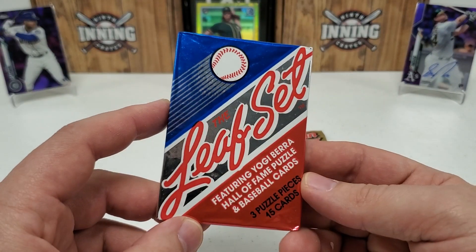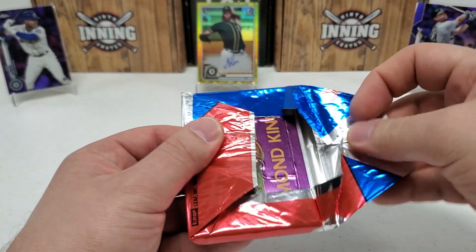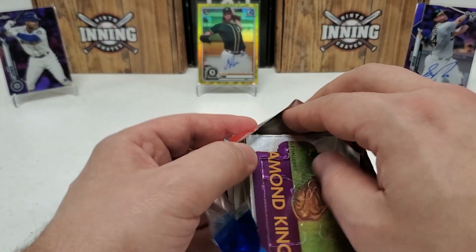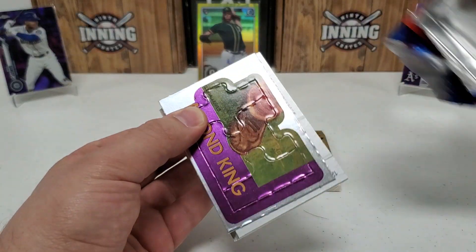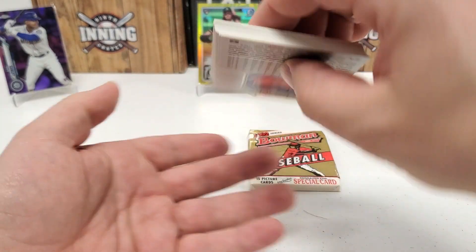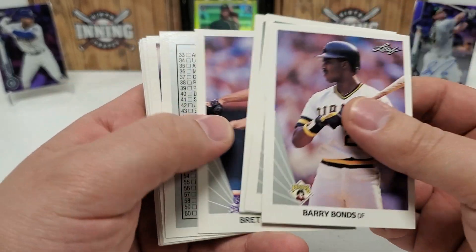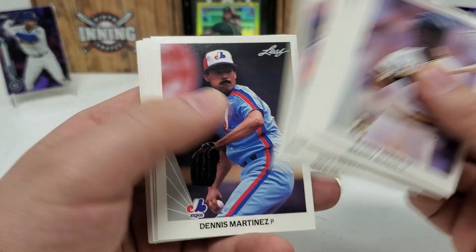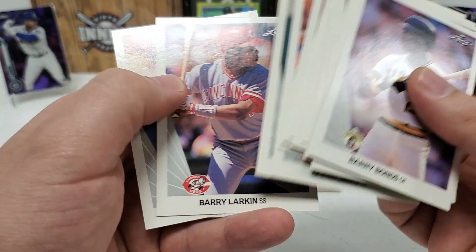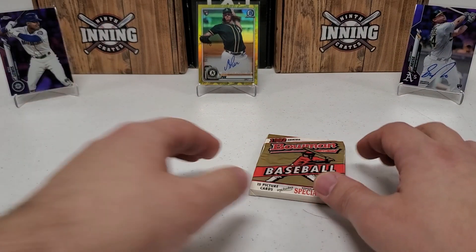Let's move on to 1990 Leaf Series 1. Unfortunately the big get in 90 Leaf is Frank Thomas, and he's in Series 2. But Series 1 does have big gets — you can get lucky with the Ken Griffey Jr. second year card, or the best rookie by far is Sammy Sosa. If you get a PSA 10 on those you're talking hundreds of dollars. Roger Clemens on one end, Barry Bonds on the other — it's a good way to start and end a pack. Barry Bonds, Jamie Navarro, Pat Combs, Brett Saberhagen, checklist, Sid Fernandez, Mike Heath, Dennis Martinez, Jerry Browne, Jay Howell, Milito Perez, Glenn Davis, Wally Joyner, Barry Larkin, and Roger Clemens. Some decent players, but no Slammin' Sammy or Ken Griffey.